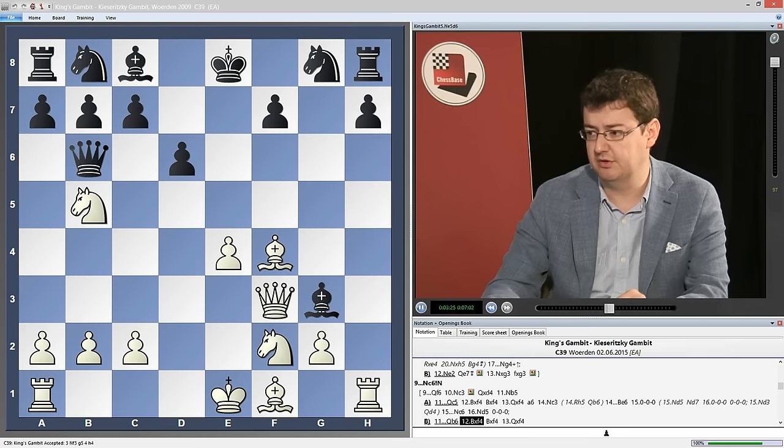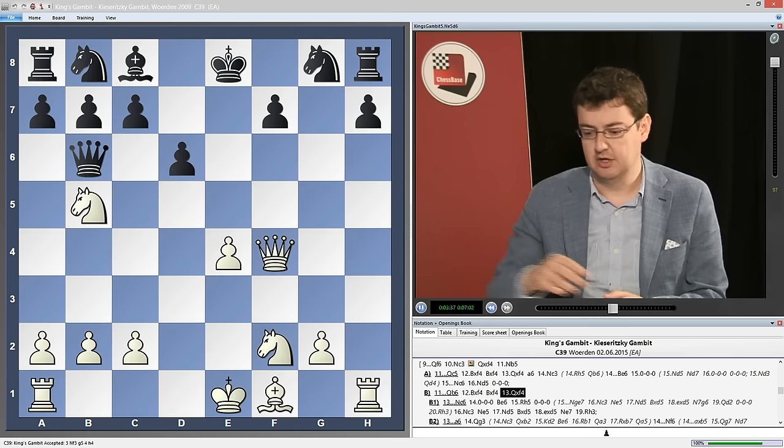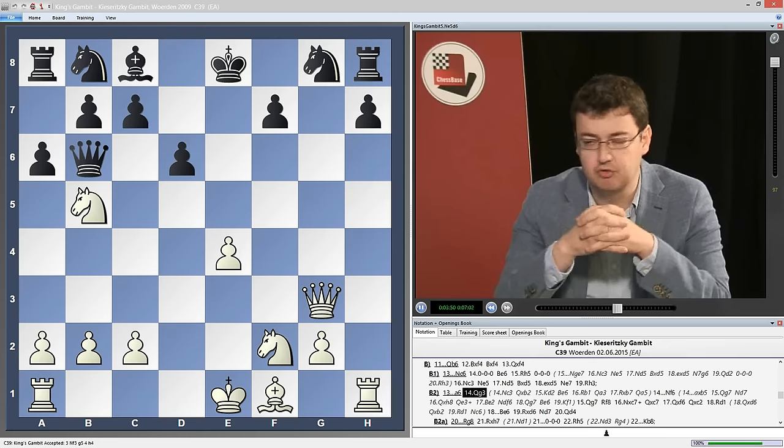White is a pawn down here but obviously all of black's pieces are on the 8th rank, and this gives white just enough time to create enough counterplay. For instance a6, we play queen g3, preparing the move queen g7. I analyzed this a bit deeper in the notes attached to this DVD. But all in all, the conclusion is that these are complications that black should not be aiming for.